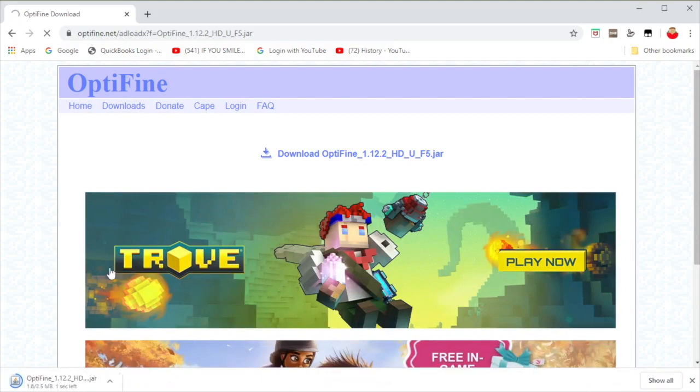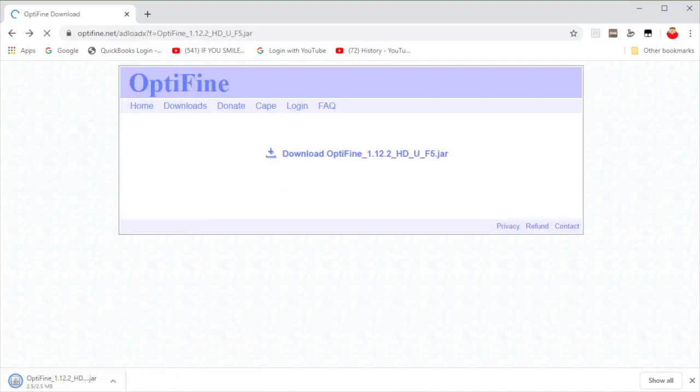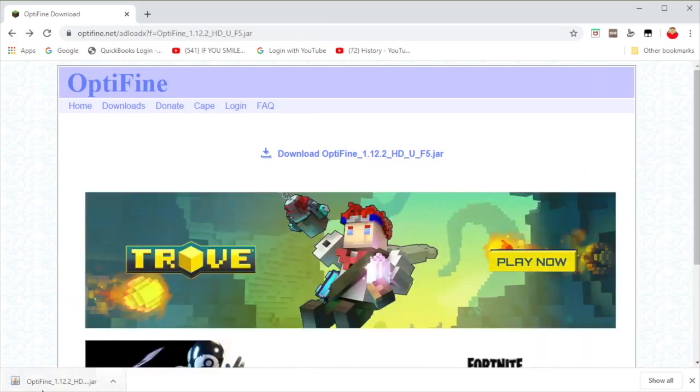And when you click this, it doesn't take you to one of those fishy websites — well, it does, but it doesn't make you wait with Bitfly and stuff. I hate that stuff. But as you can see, the Java file has downloaded here, and I'll show you what you guys need to do next.